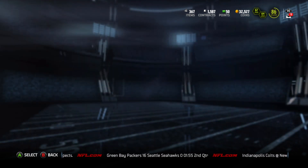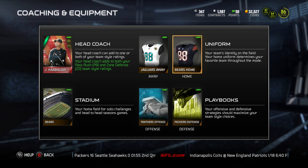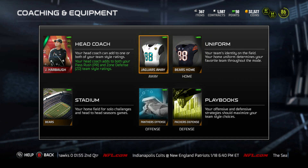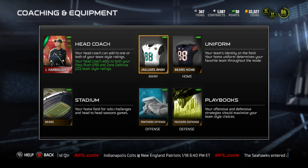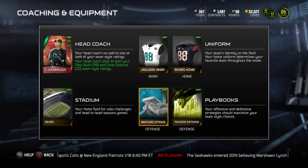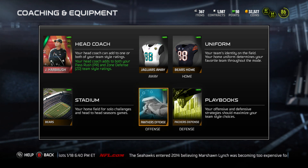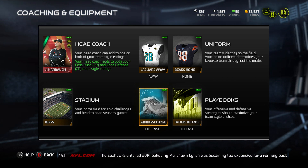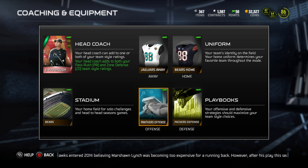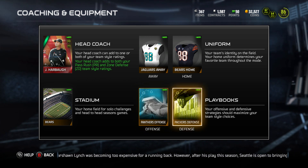We'll start off with the coaching equipment. I'm a Bears fan if you guys don't know, so I got my Bears uniform. I guess I didn't have a Bears away uniform, so I got a Jaguars uniform — the Jaguars are cool. And then Panthers offensive playbook, I feel like that's one of the best offensive playbooks in the game. I don't very often run option, but you still have the option to run option. I just like that playbook and I'm used to it.